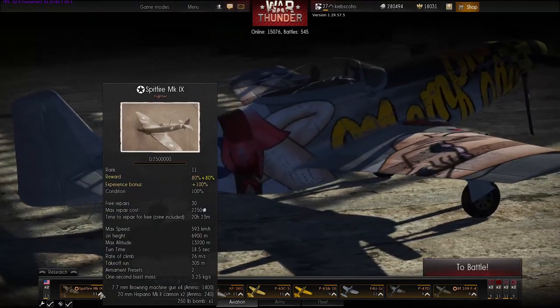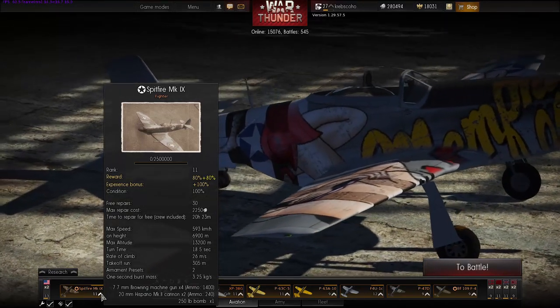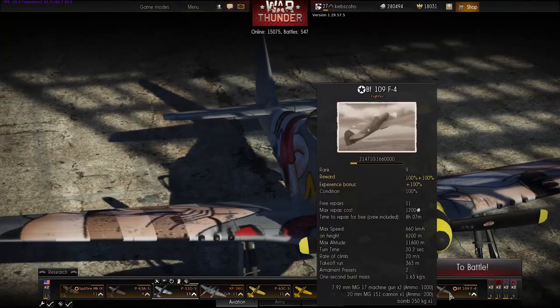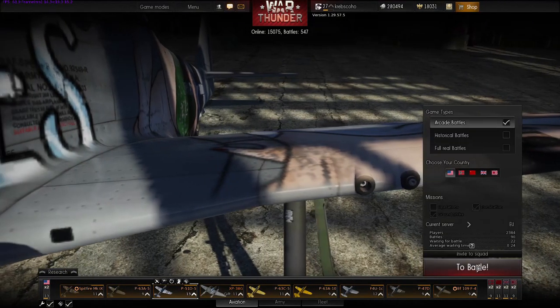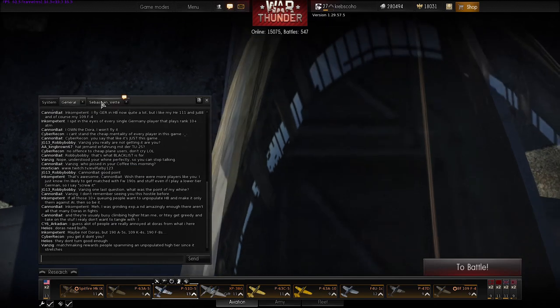We've also got the Spitfire Mark 9, which is a premium plane. It has the 20mm Hispano cannons and some small machine guns as well — great turn time on it. We're also flying out with some German planes. We're flying out with just about every single plane in the European theatre. There are so many; I could just keep talking about all these planes.